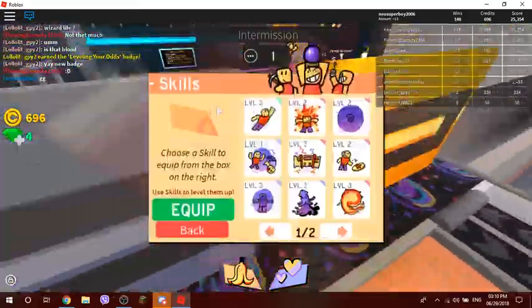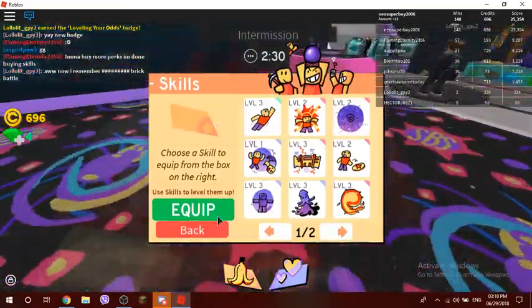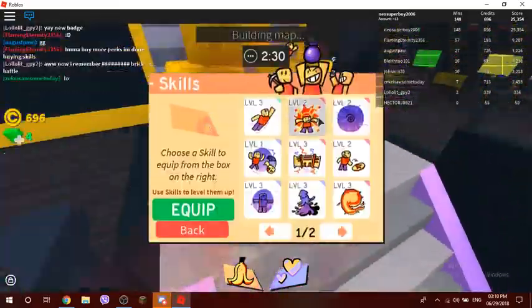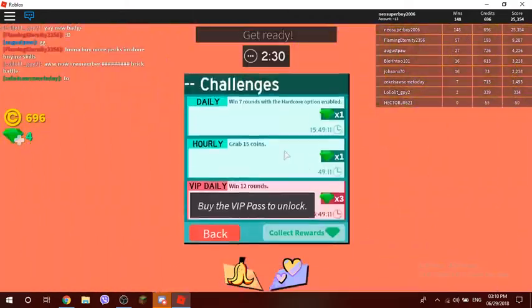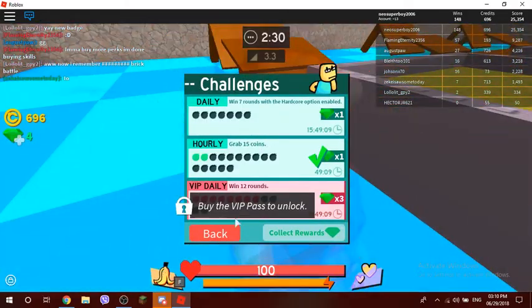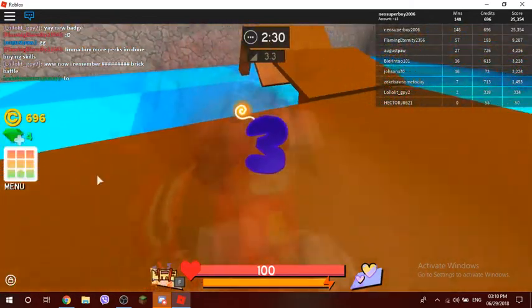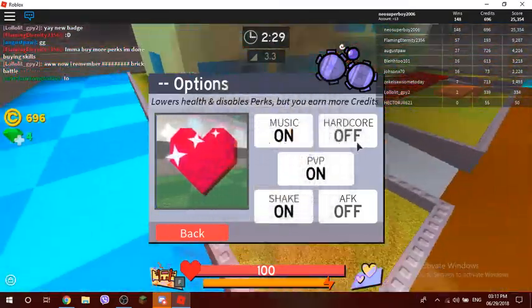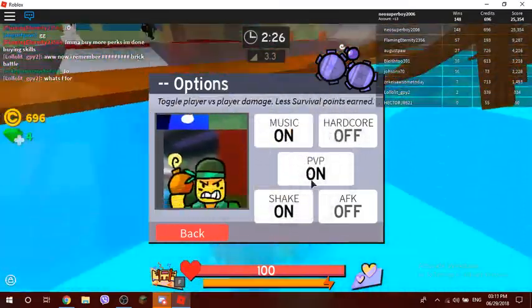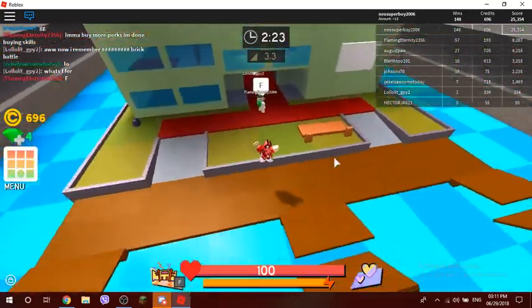Let's do a bit more gameplay. You can also buy items with gems, which can be picked up during a round or earned by completing challenges. I recommend buying the VIP pass. You can also turn music on or off. PvP mode is when somebody gets damaged and you earn points.